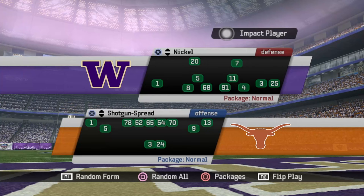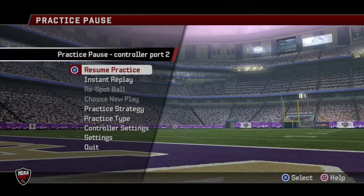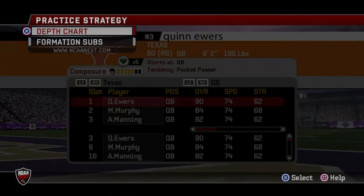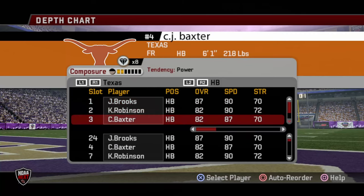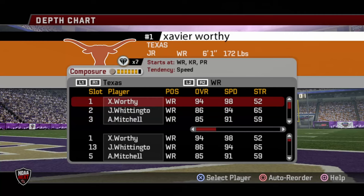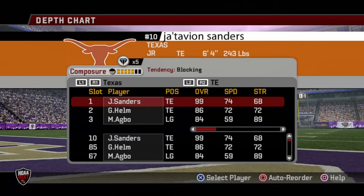The first thing I want to talk about is their roster. Let's go over to Practice Strategy. When it comes to their roster, Quinn Ewers — everybody knows who this kid is — really good passer of the football. He doesn't run a whole lot, so a lot of their run game is basic handoffs, jet sweeps, things of that nature. They've got a good group of halfbacks, a good group of wide receivers, and a really good tight end in Jatavion Sanders.